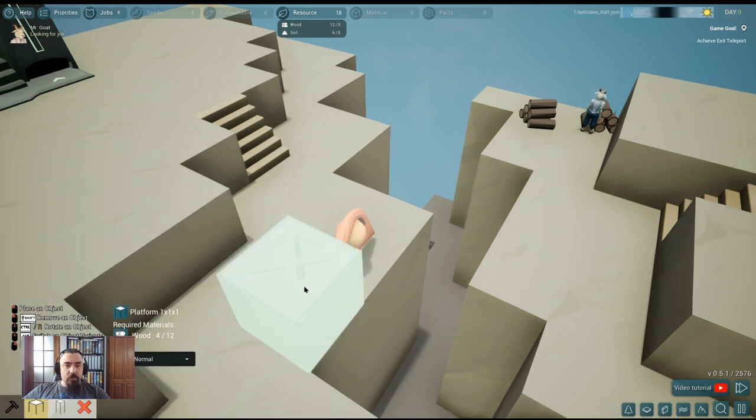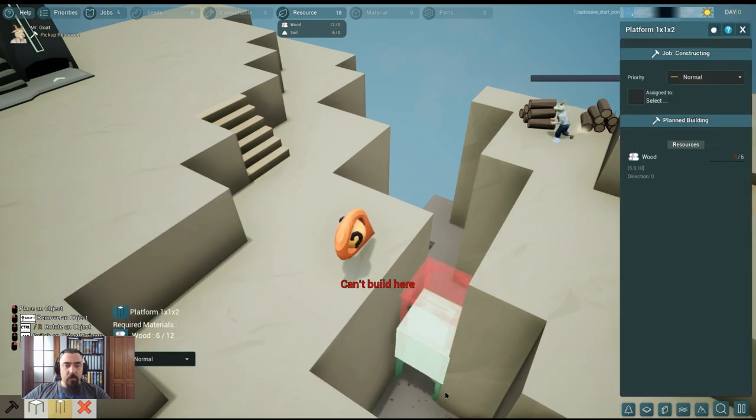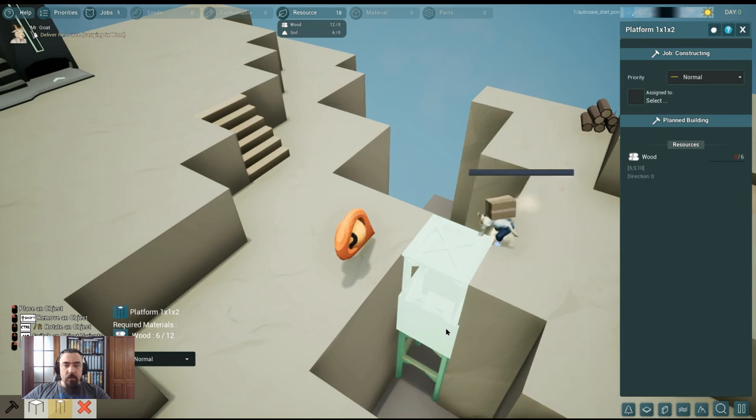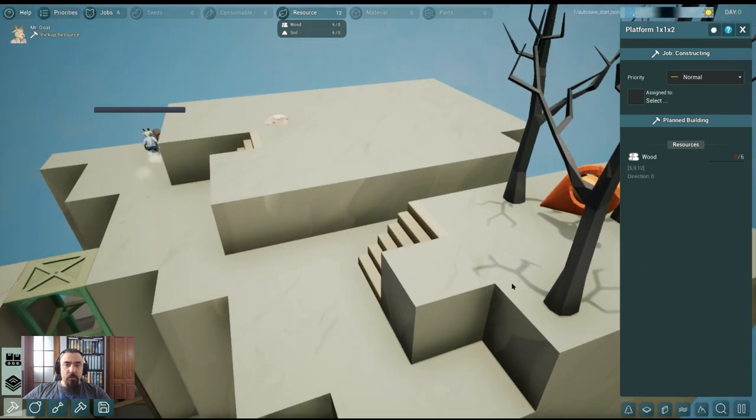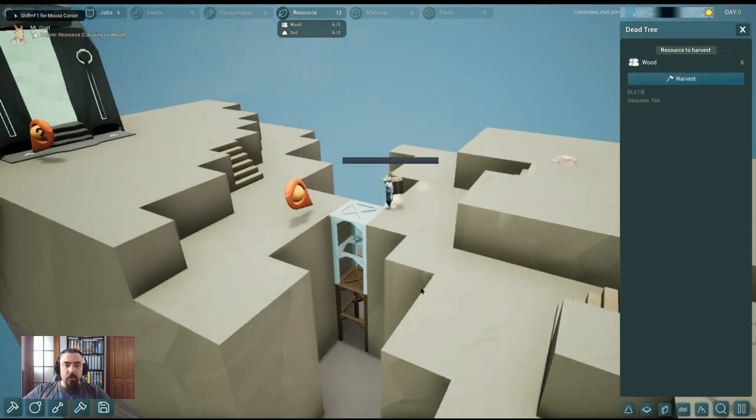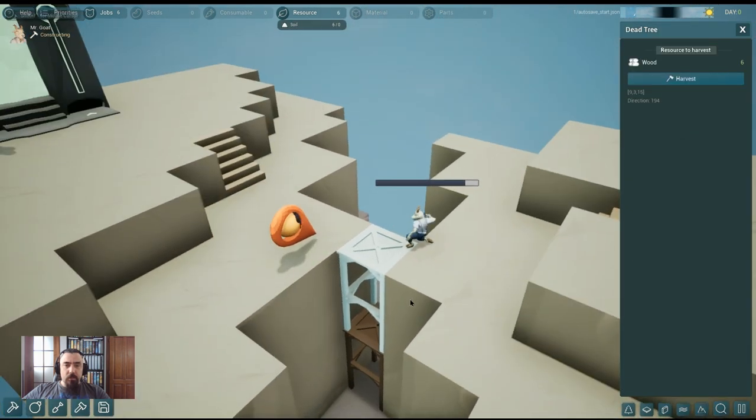We have one short platform and one long one. We can place it here and stack them on top of each other. If we run out of wood we can take more from here, but at this moment it's not important.